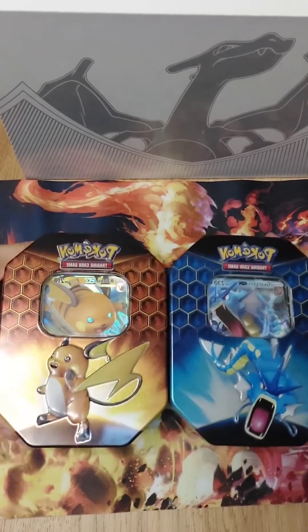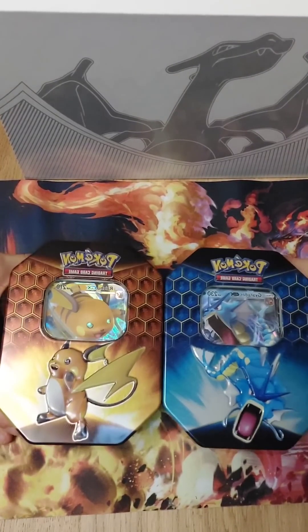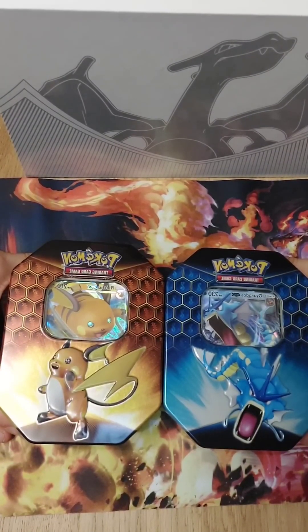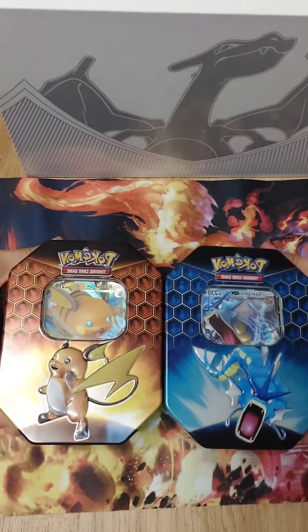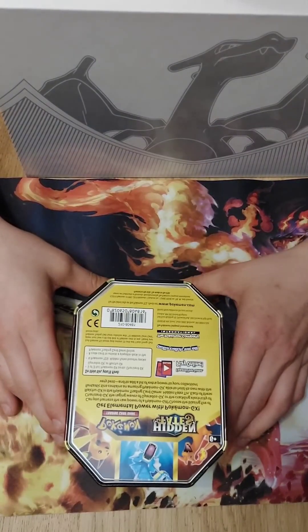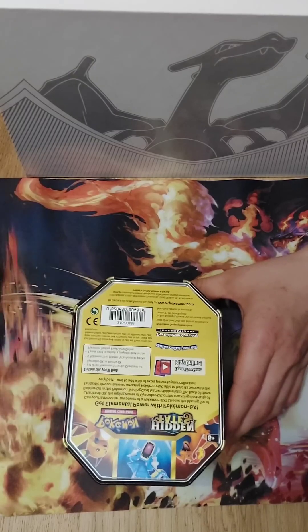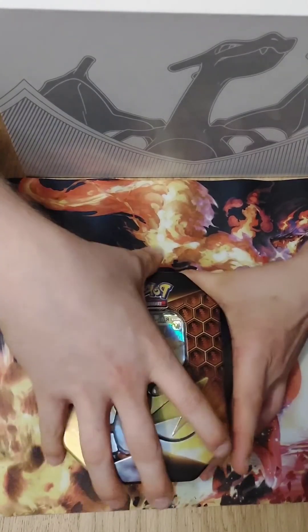Today Slow Bros will be opening or unboxing two tins — the Hidden Fates Raichu and Gyarados. These typically go for retail price about £40. There is a Charizard one off-camera that's about £65. These are from the Sun and Moon era. In these tins you get one of three promo Pokemon GX cards, four Hidden Fates Booster Packs, and a code card. Let's get into it.